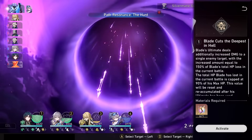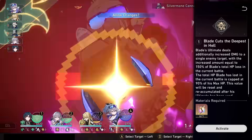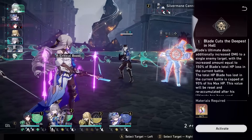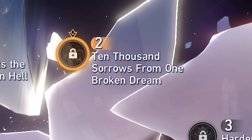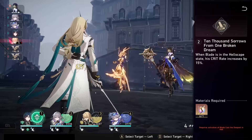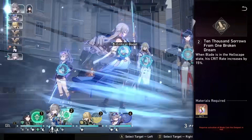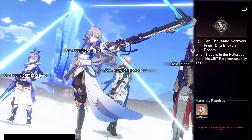Eidolon 1 increases the scaling of his ultimate against one enemy. The damage jump on his ult is pretty significant, but because his damage is so solid already, you don't really need this eidolon to make him work. Eidolon 2 is called '10,000 Sorrows from One Broken Dream,' and it gives Blade 15% more crit rate when he has his enhanced basic attack ready. Because his skill doesn't generate energy and you won't actually overcap if you use it when his ult is up, you can use it right before the ultimate to guarantee that you still have that crit rate bonus in the ult window as well.